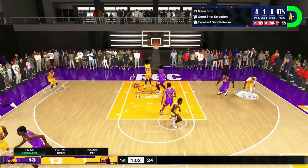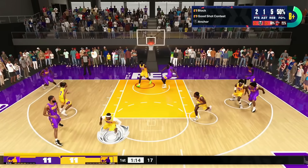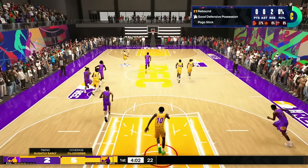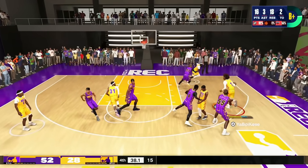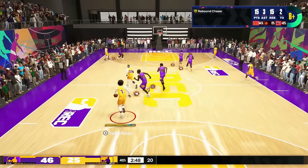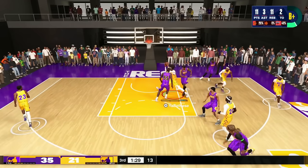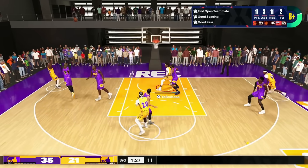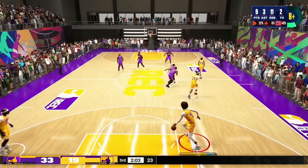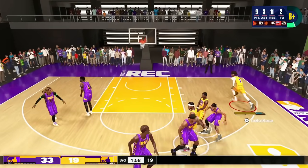I could get to the basket at will. If you were thinking about making a center build and you were looking for something like this, I got you. This build is crazy, and I highly suggest anybody to make this build. If you're going to put VC into a build, put VC into a build that can do everything — that can do it all. If it checks the box in every category, it's automatically a goated build. I'm just dribbling down the court. I'm 7'1" — you can't even tell that I'm a center in these clips. You cannot tell until I do stuff like getting boards and putting it up. That's when you really show the glimpse of me being an actual big.